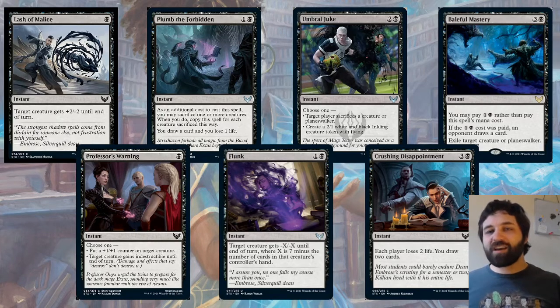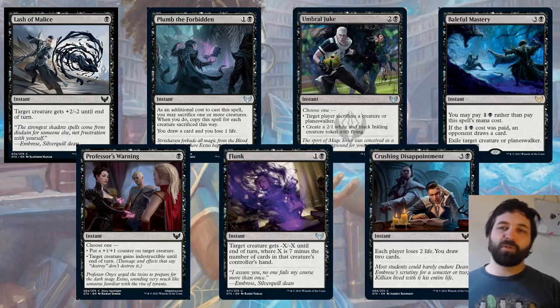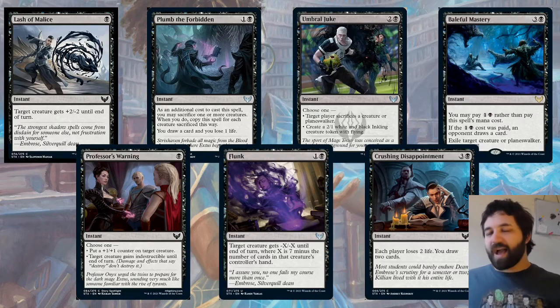Last black card is Blood for Mastery — a rare. You may pay one black rather than this mana cost, and if that cost was paid, an opponent draws a card. Exile target creature or planeswalker, but it costs three and a black overall. Exile that creature — that's quite a good rate at four mana. There are some quite good removal spells in black.